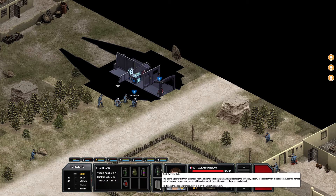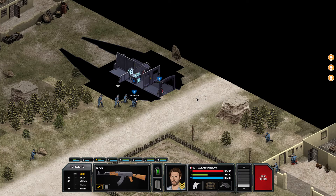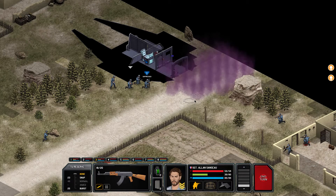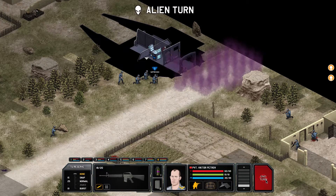Now he can't do much but he can throw one of those right here. Please hit - good! Bam - unconscious! Good. Now let's end the turn.